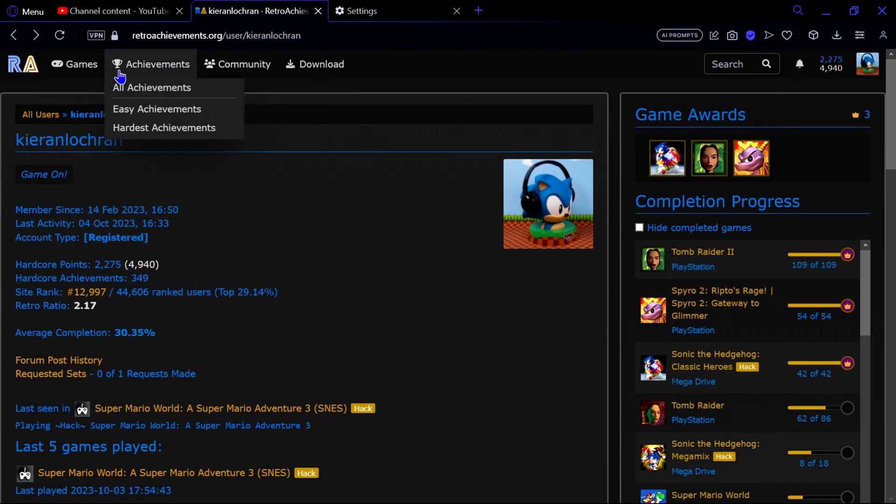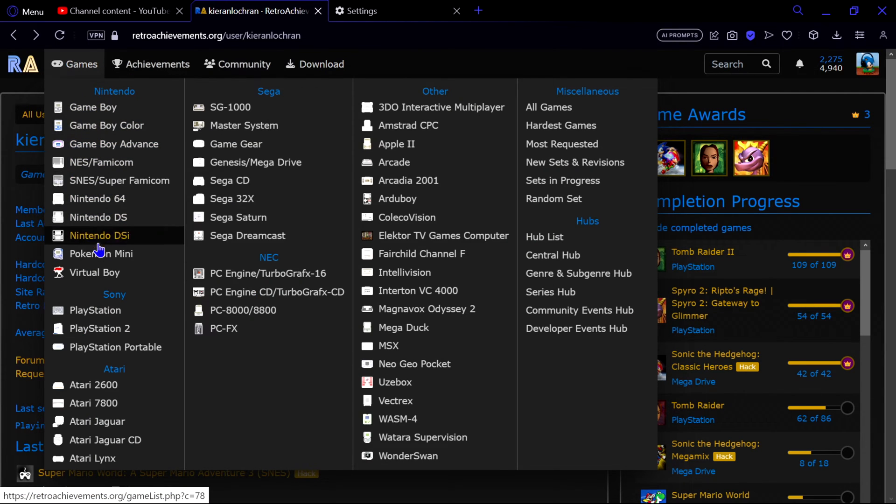Let's go through the website. Under 'Games' you get the list of games compatible for achievements, covering everything from Nintendo and Sony to Atari, Sega, and NEC. There's also a section for the hardest games, most requested ones, new sets and revisions, sets in progress, a random set, and hubs.